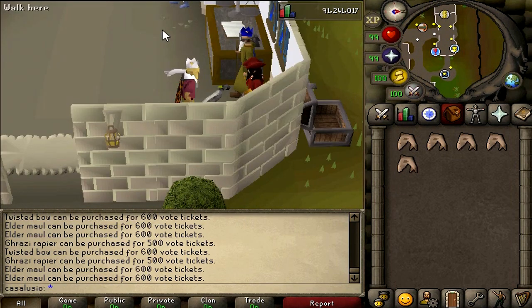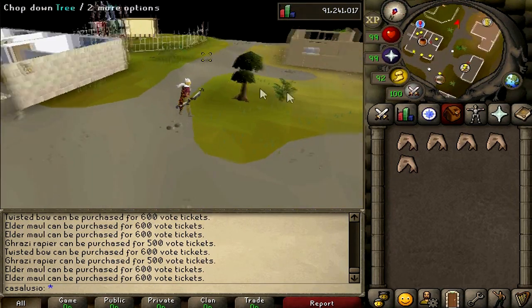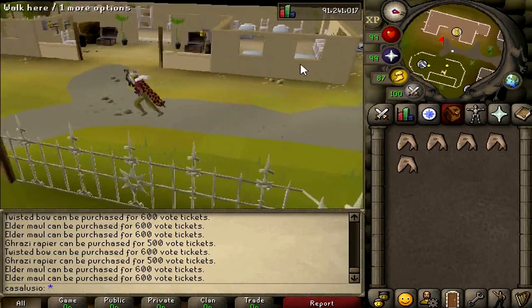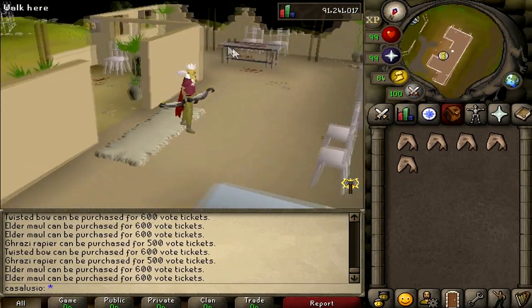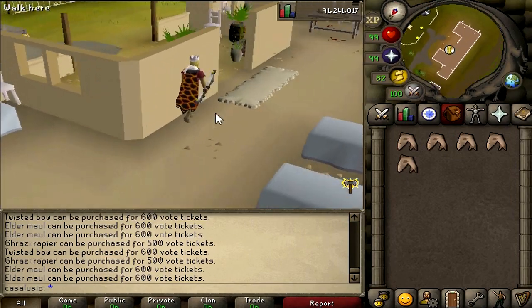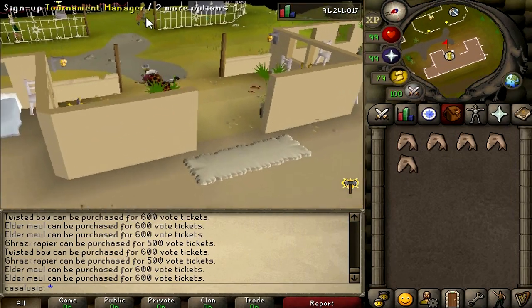As you can already see, the server has a custom home that looks very cool with some new places. There's actually a dual arena right at home — you don't have to go anywhere, just run a bit and you can stake other people. That's a very unique idea.